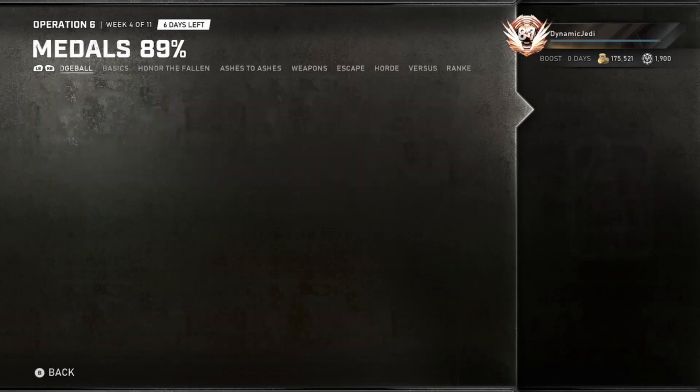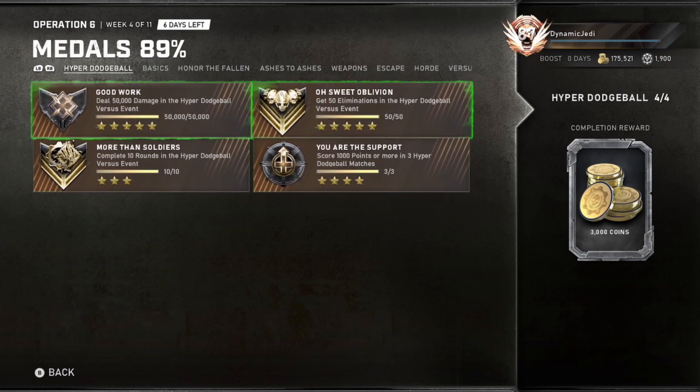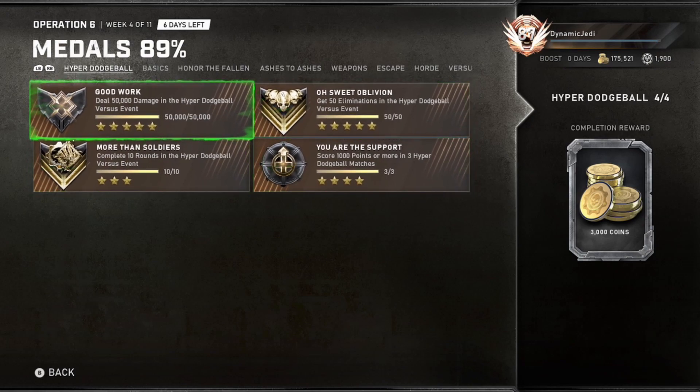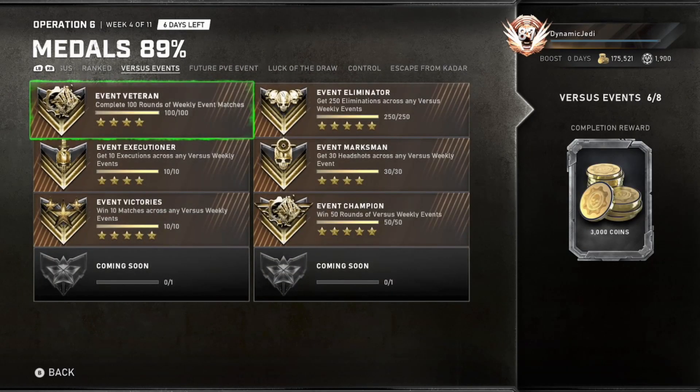Hyper Dodgeball gives you four rounds for completion at least to win, and you can play up to like seven rounds. So my tip for you guys is to play with a full squad, and you might as well finish up your versus events as well. Hope you guys enjoy the quick little guide video — take care, peace.